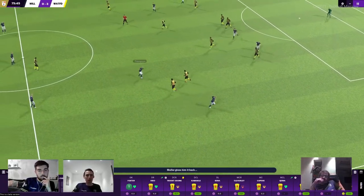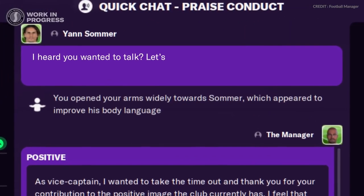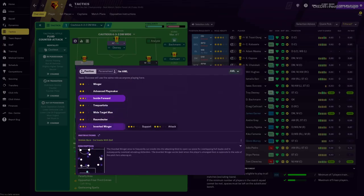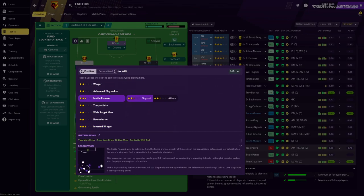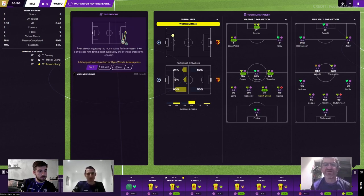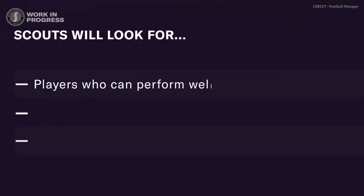A new staff role, new meetings and new interactions will change how you deal with player recruitment. Before the start of the transfer window there is a new recruitment meeting where you will get feedback from staff, give your own opinions, and set scout assignments for the immediate window and future windows. This isn't just asking for first-choice improvements — you could be asking for a replacement for a retiring player or who is available from your affiliate clubs. A new recruitment analyst role will produce in-depth reports to make sure the player you are signing is up for the task, though you can choose to ignore the advice and go after your favourite players anyway.